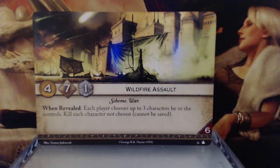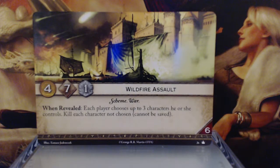Wildfire Assault. 4 gold, 7 initiative, 1 claim — Scheme and War keywords. When revealed, each player chooses up to 3 characters he or she controls. Kill each character not chosen. Good gold, excellent initiative, reserve value of 6. You're probably not going to have to think about how many cards you have in your hand. But I would hate to be stuck with it later in the rounds when you have character advantage, because then it does nothing but benefit your opponents. This is one of those tricky cards that can either win you the game or cost you the game.